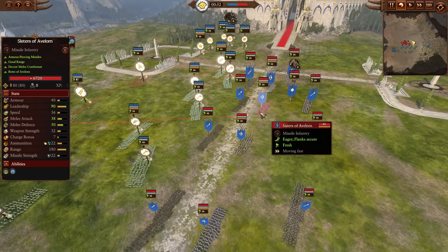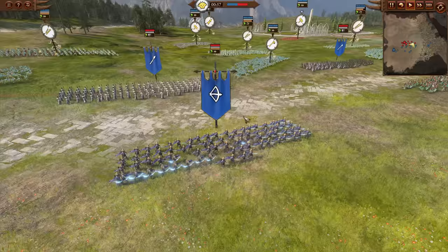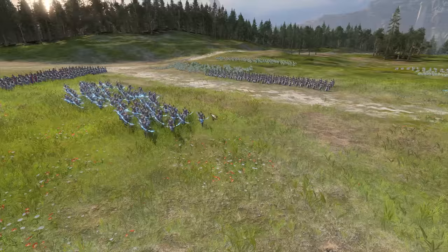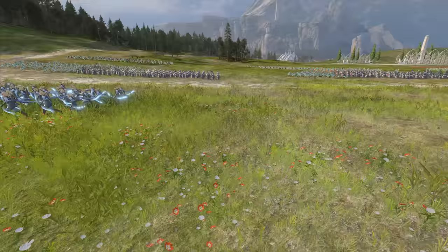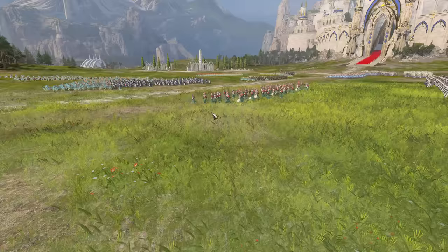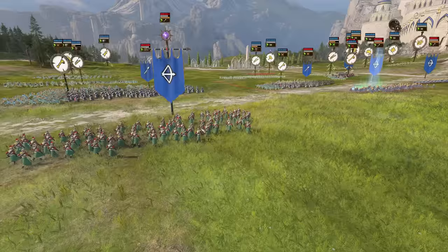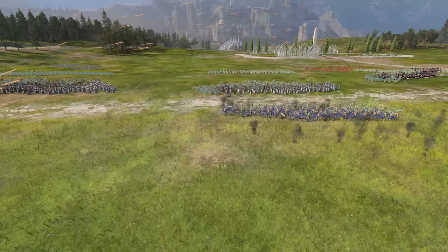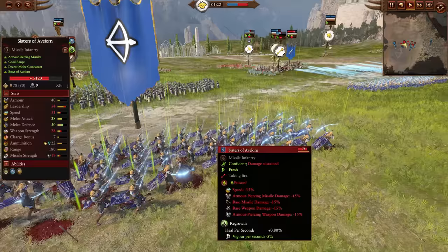Right off the bat, Cool Umbrella is moving in for the kill with his javelins. These squishy Sisters of Avalorn definitely do not want to be eating cheap Skink Cohort javelins straight to the face — they will do an alarming amount of damage. The Archers with Light Armor — that's only about 20 extra armor — and they get absolutely destroyed. We see a little bit of healing on one Sister of Avalorn, a little Apotheosis or Regrowth actually — a big expensive heal.